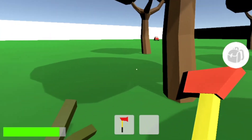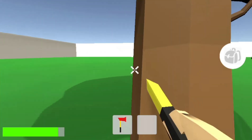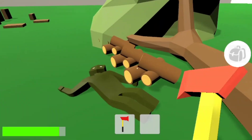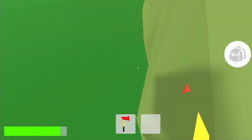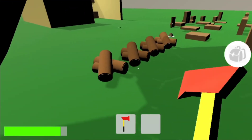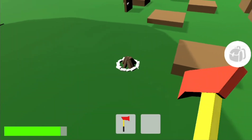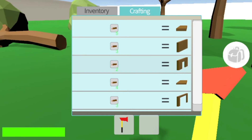We introduced trees and tree chopping. Being able to gather logs will blend very well with the crafting and the building system. I don't know why I keep saying 'we' — it's just me and my girlfriend, and she does the 3D modeling and I do the rest. What we want to do with this game is get it out on Google Play as soon as it's playable, and build the rest of the game with the help of the feedback there. But hopefully we can build it with feedback from these devlogs as well.